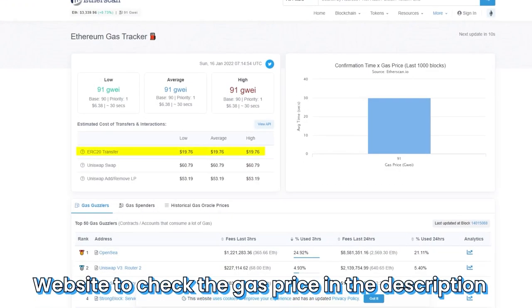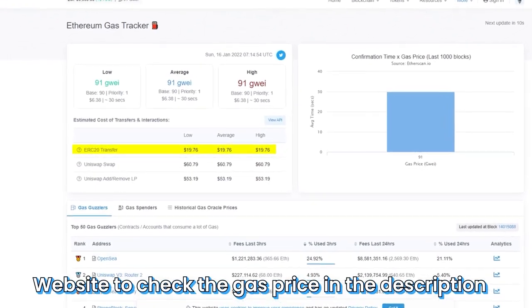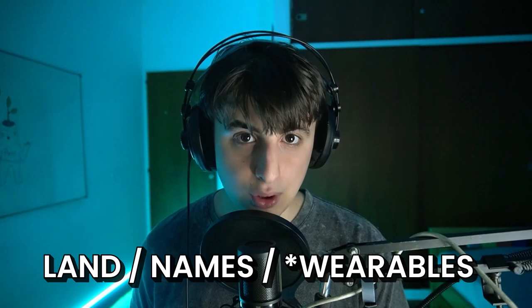The Ethereum network, at the moment I'm recording this video, has big fees. Most of the time it's ridiculous — maybe you want to transfer $1 and you pay $80 in gas. When you want to buy land, names, or some wearables on Decentraland, you will need to pay using MANA on the Ethereum network and use ETH to pay the fees.